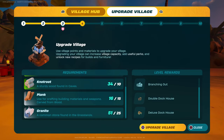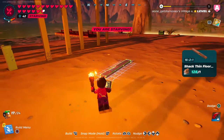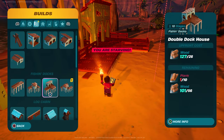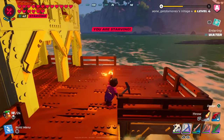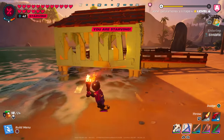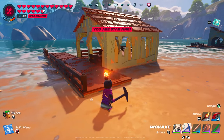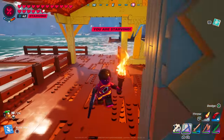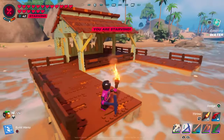At village rank four we unlocked a Shack Thin Floor piece. We also unlocked the Double Dock House and the Deluxe Dock House. The Double Dock House is pretty much a double shack attached to a dock, giving you a little more room. The Deluxe Dock House is the largest option, featuring two docks — one on each side. That's what all the new dock houses look like, along with the new building pieces.